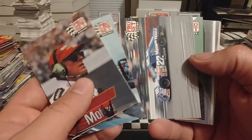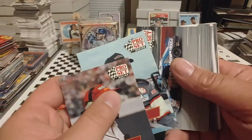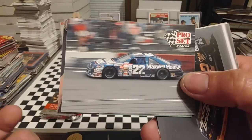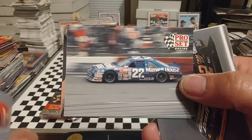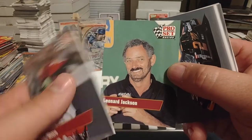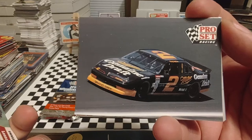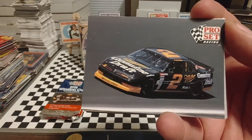I think there's a couple of rookies in the 91 and 92 set. Didn't mean to glaze over Mickey Gibbs there, driving for Team 3 Racing at the time. Sterling Marlin, during his first year at Junior Johnson's team. There we have Leonard Jackson — he was the owner of the 33 car that Harry Gant drove.